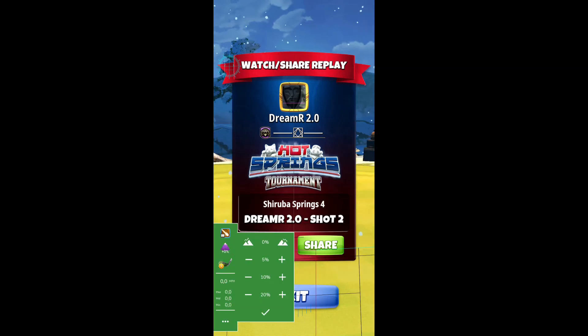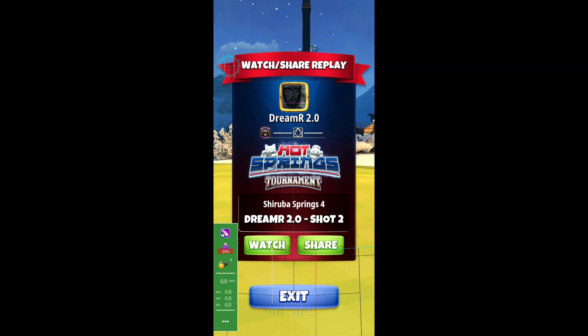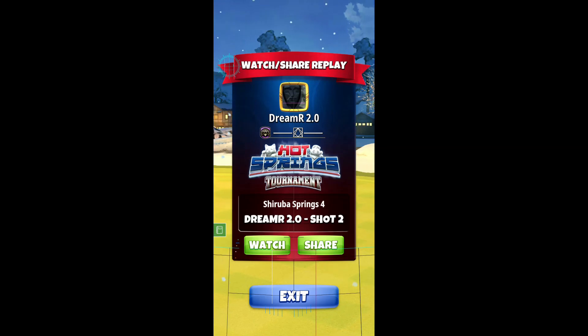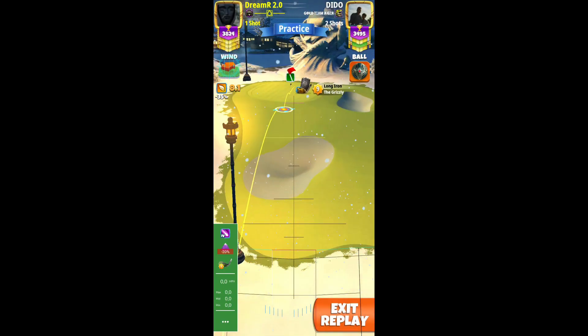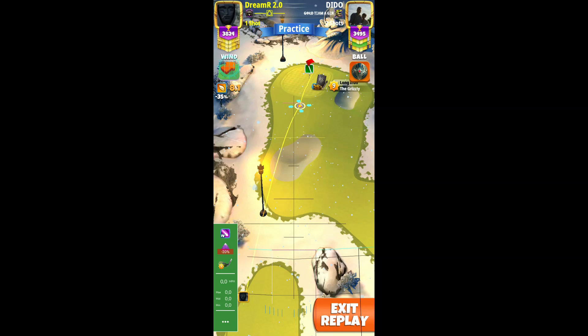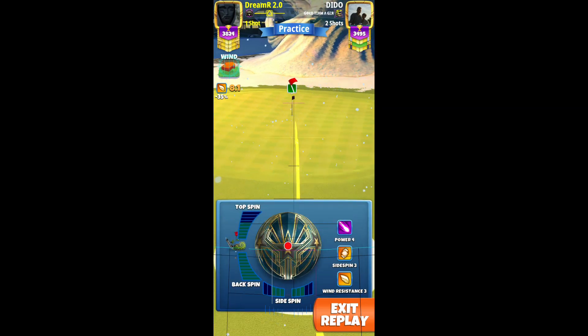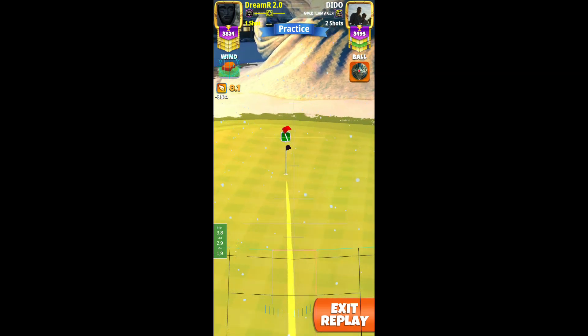For our second shot, the adjustment is power 4, minus 20% max. Let's have a look — the shot before I came in short, I used a tiny bit of backspin, but here I use a little top spin because we want to be around like one square short.